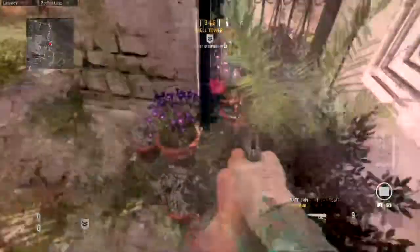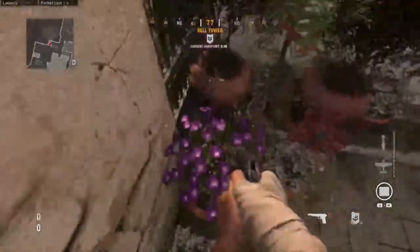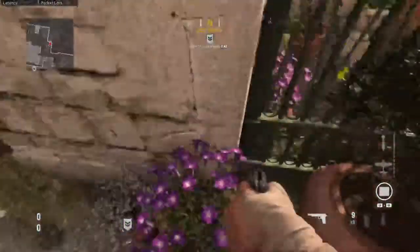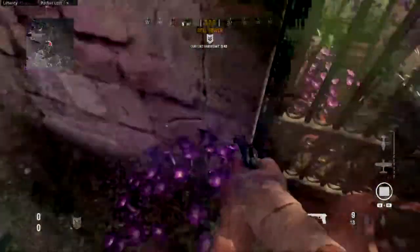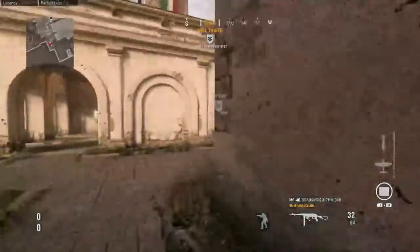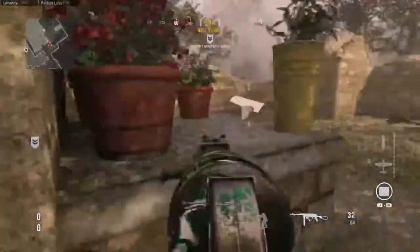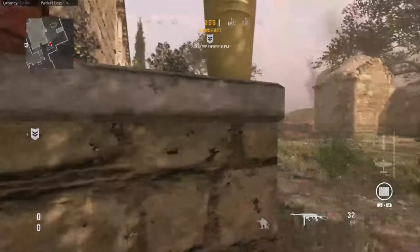Going back here, my team calls this Flowers side of the map. There's something where you can get on these plants right here and you can kind of see P1 more — I can't do the jump right now. So this is like back flowers. I call this just normal flowers. This is a nice headglitch right here if you're going to watch P1 field — we'll get into that in a little bit.